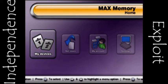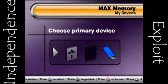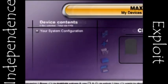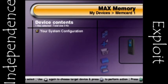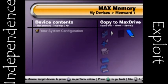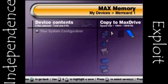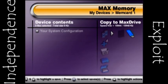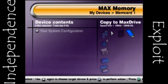Now we're into the Max Memory software. The first thing I'm going to want to do is go to My Devices — my primary device is going to be the memory card. Here you can see the Your System Configuration file. I'm going to go ahead and check it, and say Copy to the USB flash drive. Copy — yes. And it's as easy as that. Now the save file is on the USB flash drive, and all you have to do is unplug it and plug it into the computer. Now it's time to go over to the PC side and show you the very software that you're going to need to use to make this whole thing possible.